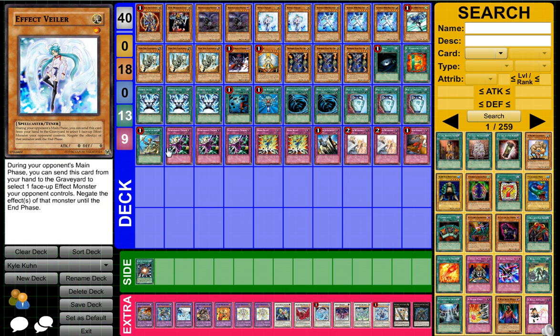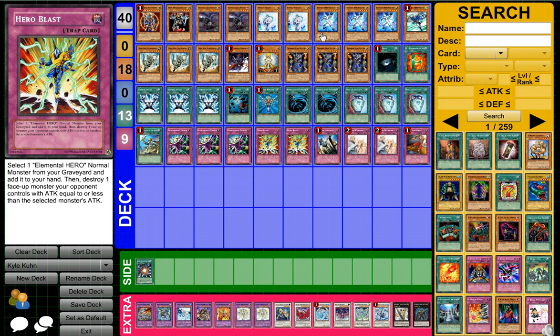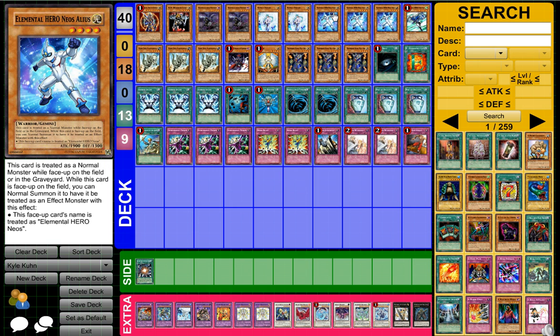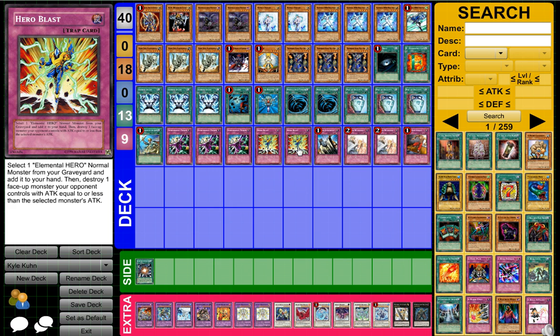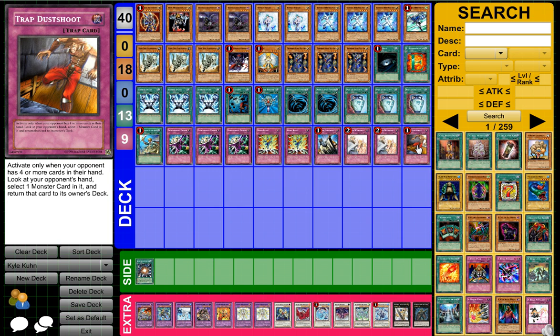For traps we got the three D-Prison to protect you, and then two Hero Blast which works well with Alius. It's a really good plus and it's pretty much always chainable as long as your opponent has a monster. Then we got Solemn Judgment, Solemn Warning, and Trap Dustshoot.